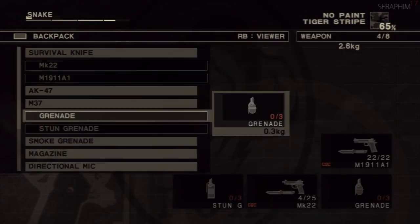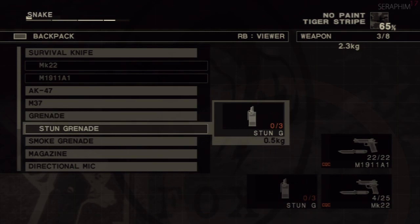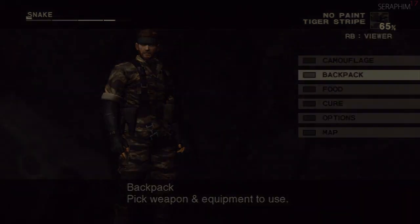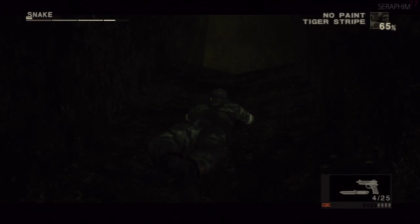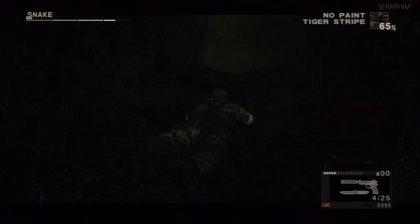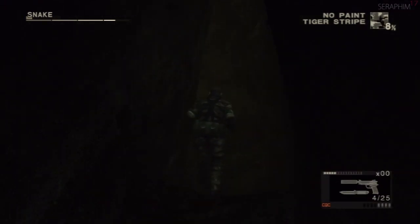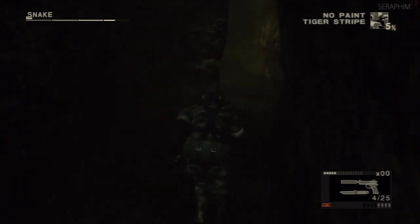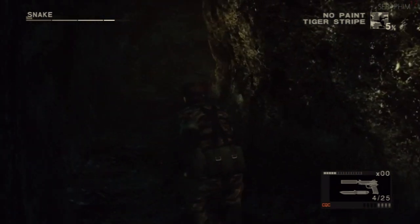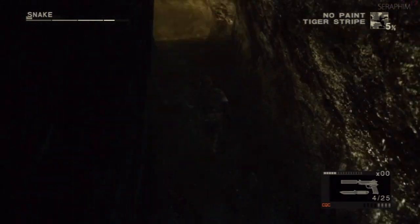One thing you want to get on top of is only equipping the items that you need, because when you're scrolling through the menus it's a bit of a pain and you can land on the wrong things. If you try to run with the left analog as you come out of a menu and do it a little bit too anxiously before you've let go of the right trigger, you will equip the wrong item.